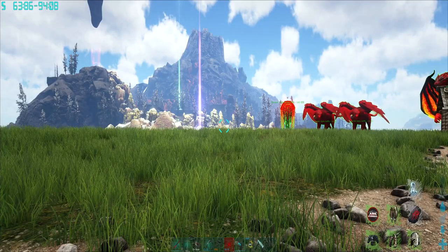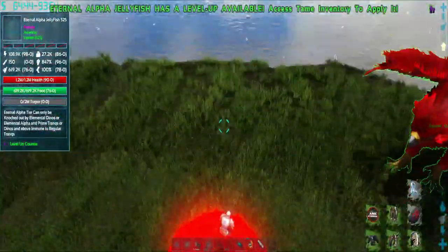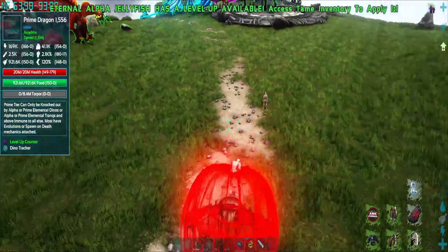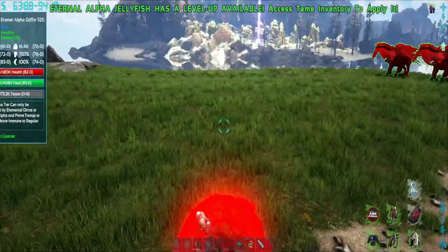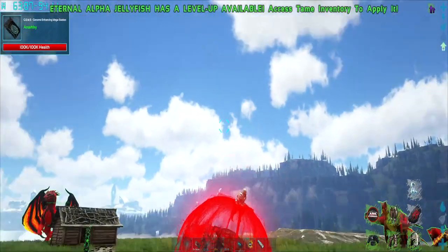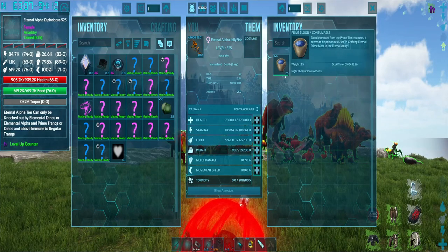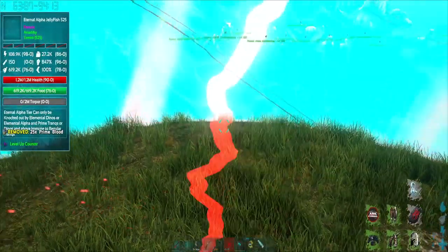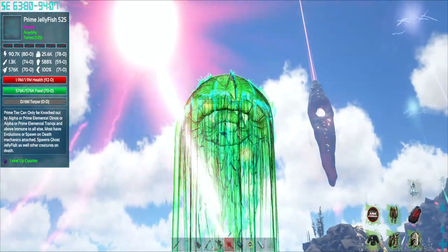Now moving on to the jellyfish. I think this is quite a weird but cool creature — it can kind of fly, it's a jellyfish. To evolve the eternal alpha jellyfish, same principle as everything else: you need to have a saddle, you need to have prime blood in its inventory, then press X. And there you go — we have one prime jellyfish.